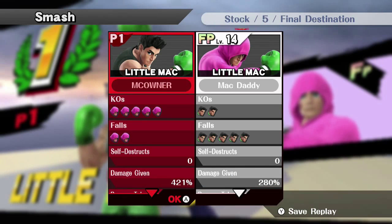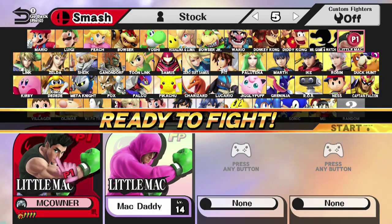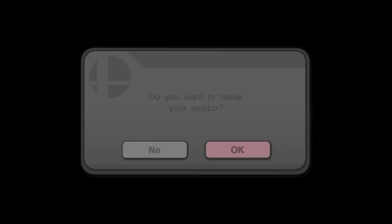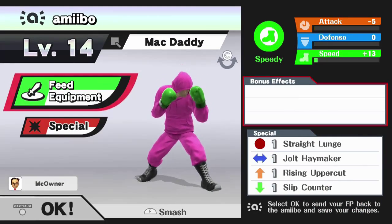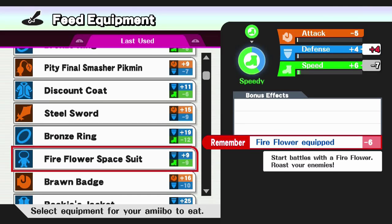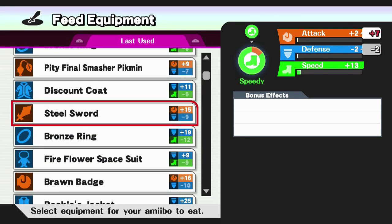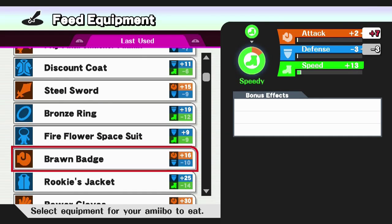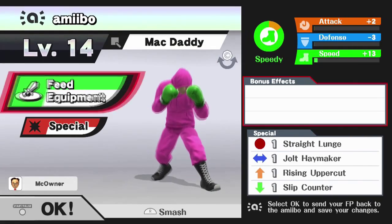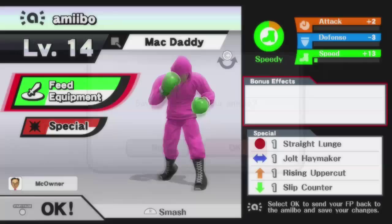So that's three matches. We only leveled up to 14, but now we'll give him an item. So we'll back out. Give him something with attack - unless defense, so heal sword maybe. Brawn Badge - you can do the Brawn Badge, sure. Back out, save changes.